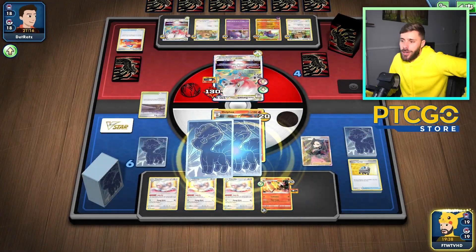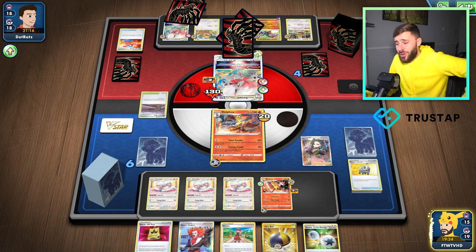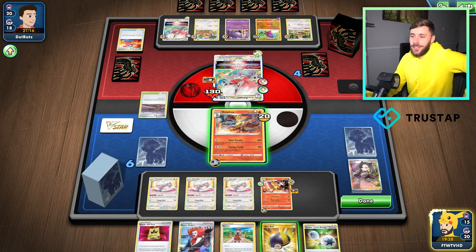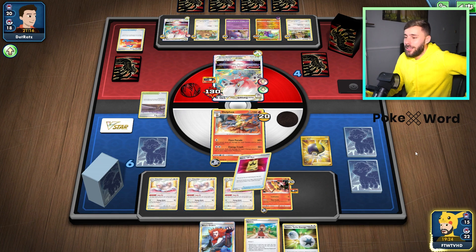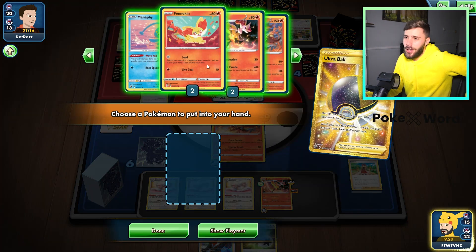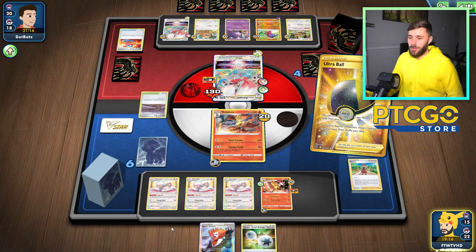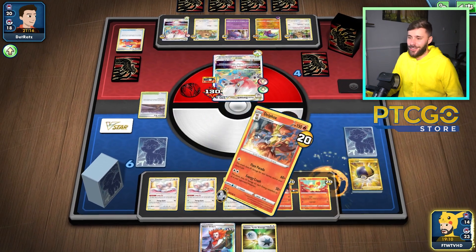There's a Serena which we could have discarded — we could have got a KO! The game's the game. Let's get rid of you two. I don't have a Scoop Up Net in the deck — I really would like one to get Alakazam back. I'm just a bit annoyed that I whiffed the KO there. Just a tad.